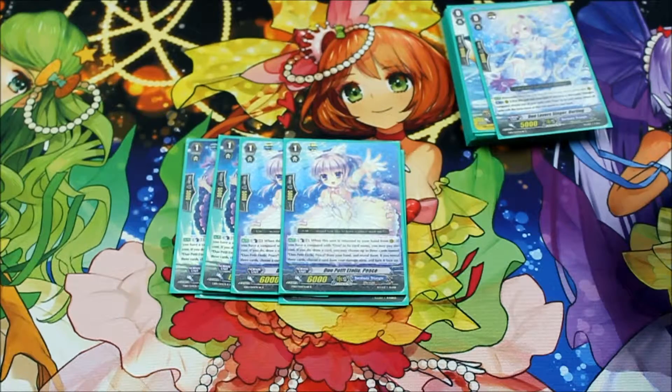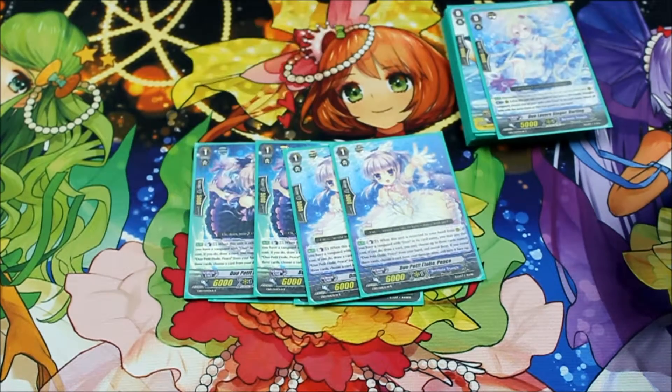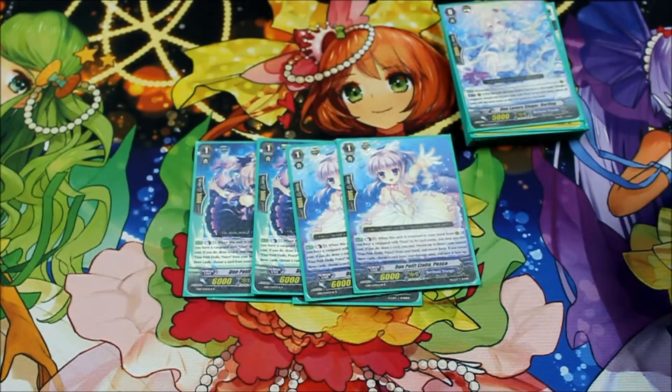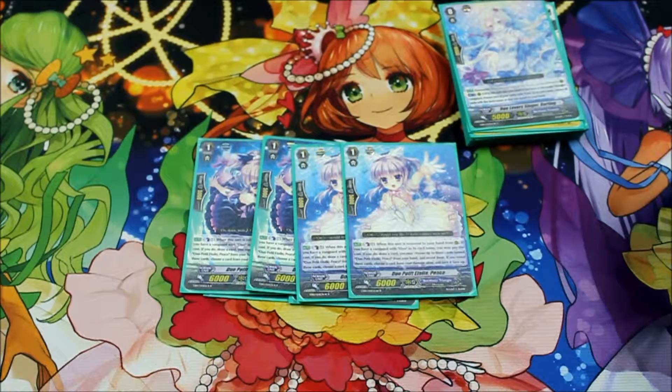And here it is — the four copies of Peace. I dropped the two Lulus for two more copies of Peace. Basically, Peace, when she's bounced to hand, she counterblasts one, you draw a card, and then you reveal up to three copies of Peace and you unflip the damage. So if you have it with Darling, you bounce three, you counterblast three, draw three, reveal it three times, unflip all three damage. Fantastic. It basically thins your deck and gives you a really big hand that you can use to rub it in your opponent's face that you have more cards than them.